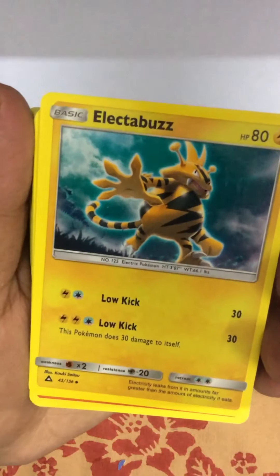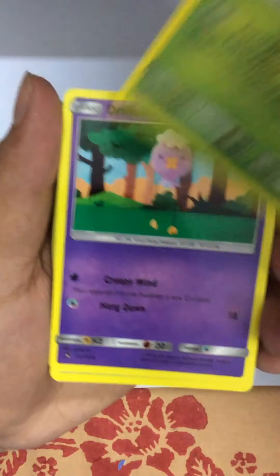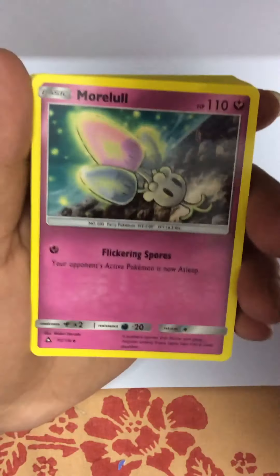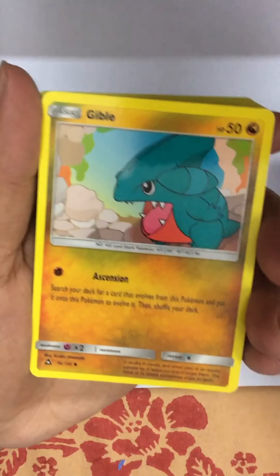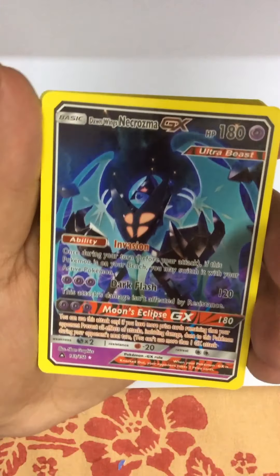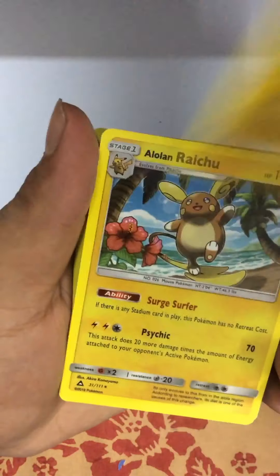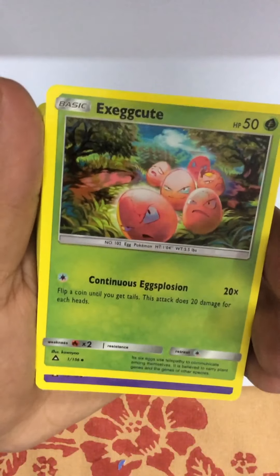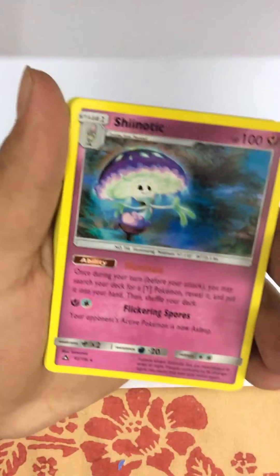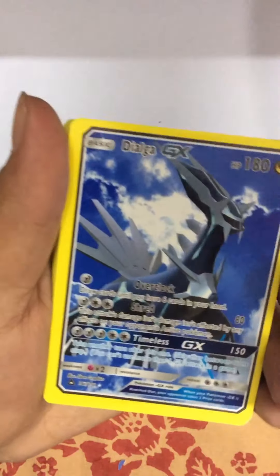Alright, now we have the Ultra Prism pack - hopefully we get some good packs, some dark ones. Let's go, hopefully it's better than the sketchy one. Okay, we got a Hippopotas again, a Jibo, a Murkrow, a Hippopotas... no.